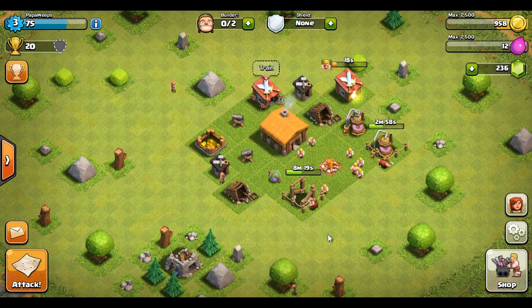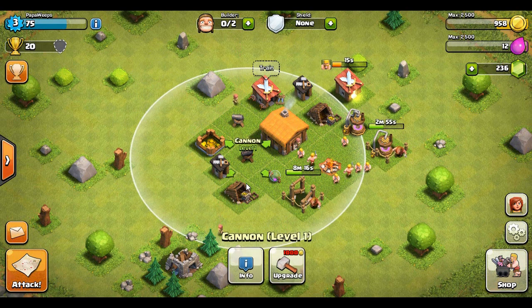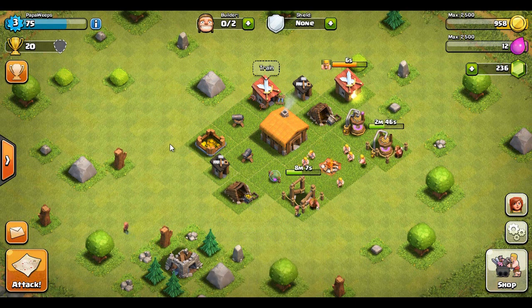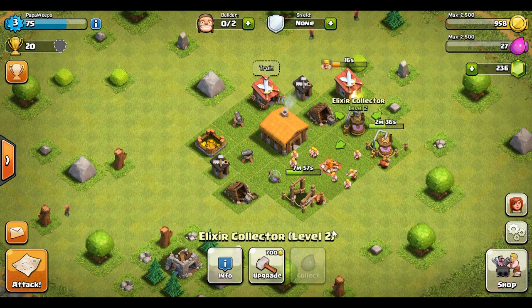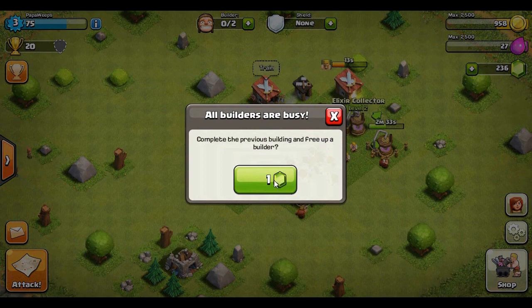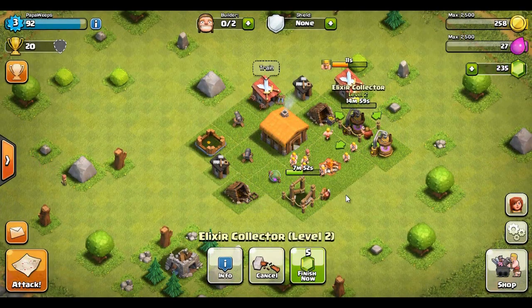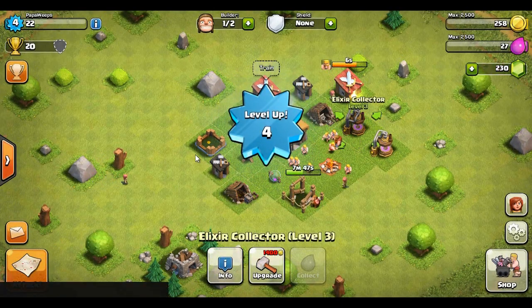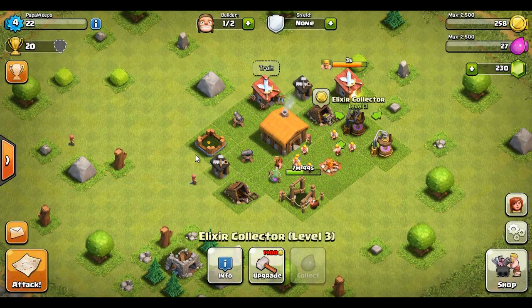In the army camp we've only got seven guys — not looking too good. This game is definitely gold heavy; it makes you really spend the gold. Elixir definitely comes into play later on when you have to upgrade troops in the laboratory, and that is what I'm looking forward to because these level one guys are not cutting it. Let's upgrade the other elixir collector — boom, we are level four already, seven minutes into this game.